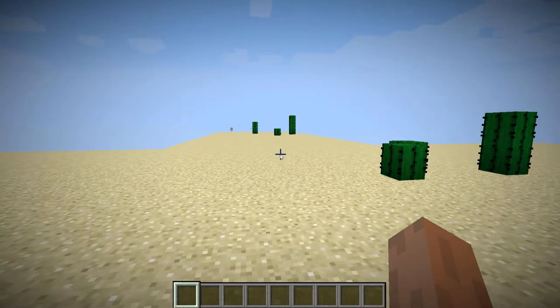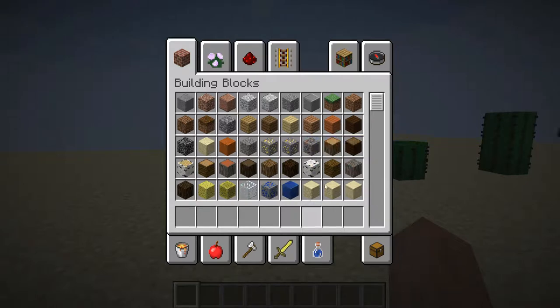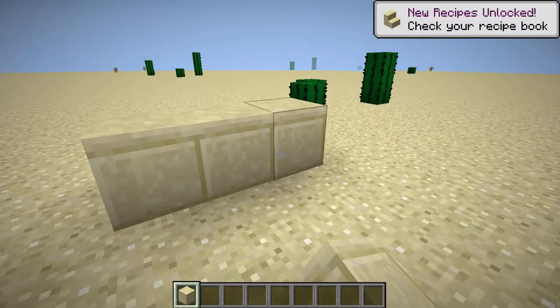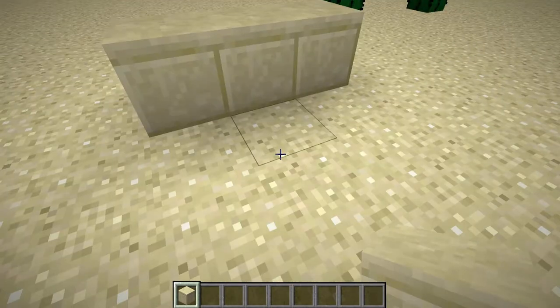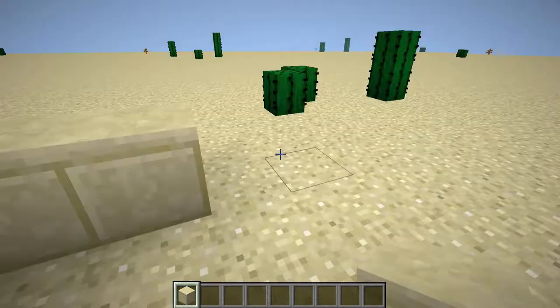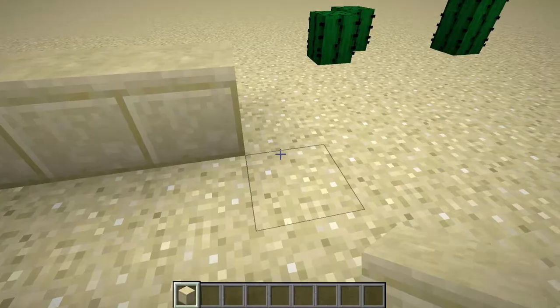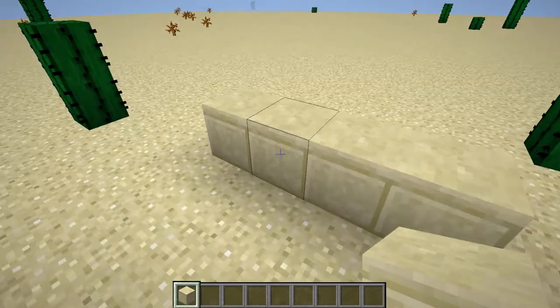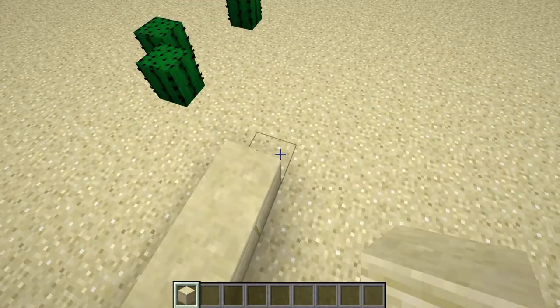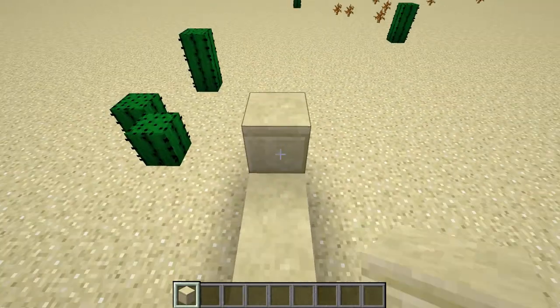Now what we're going to do, let's build an adobe house. Let's use sandstone. My house is going to be an adobe house — I'll have it like this.